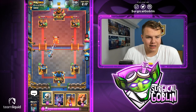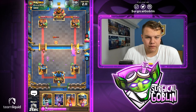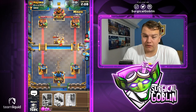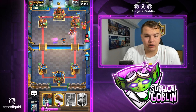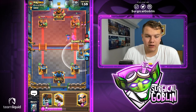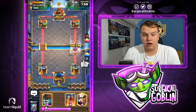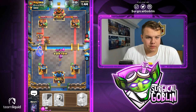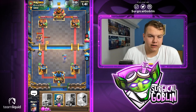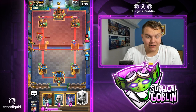Looks like he goes with his tesla — let's cycle skeletons. I think we actually need to pressure a little bit here. Let's go with valkyrie, bats, miner. He doesn't have ice golem in cycle yet but he'll be able to cycle back to it since he cycles so quick — then he's forced to go with the ice golem in front of the tower, allowing the miner to get quite a lot of chip damage. Let's have the bomb tower ready in case he goes with his executioner. Let's lock the magic archer — we got quite a lot of chip damage. Looks like he goes with his tesla again.